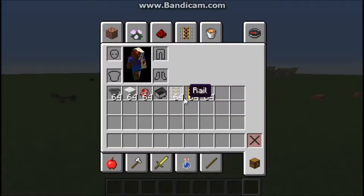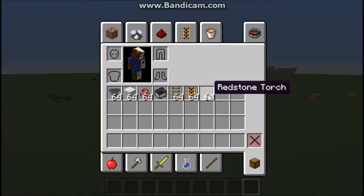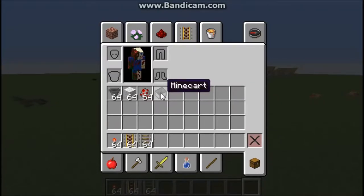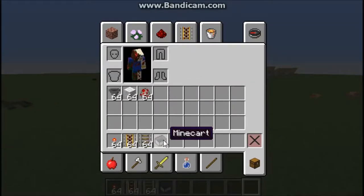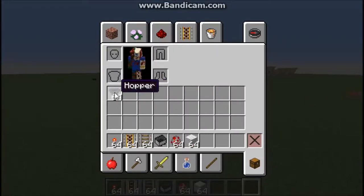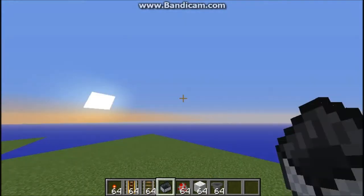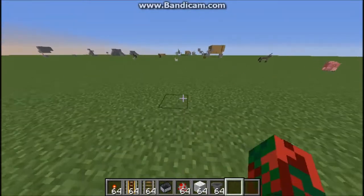So anyway, you need redstone torches, powered rail, just a regular rail, a minecart, a chicken, wool or block of choice, and a hopper.